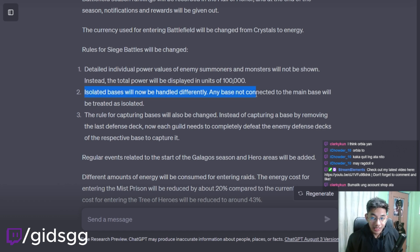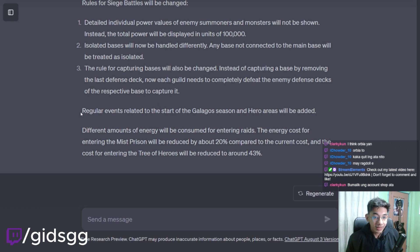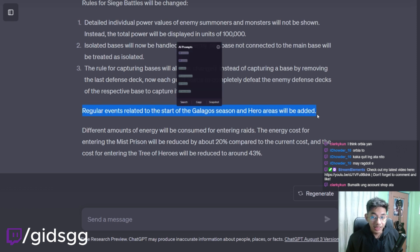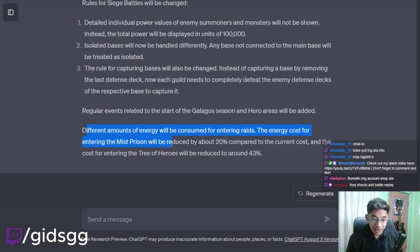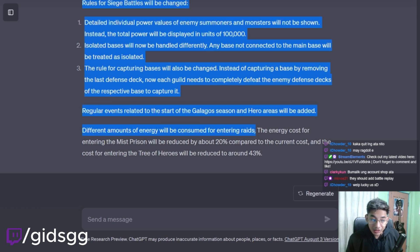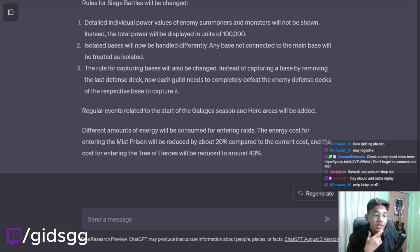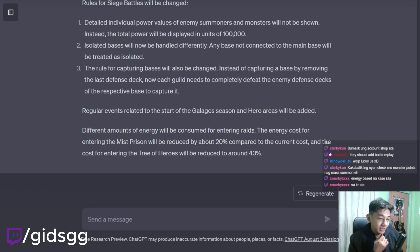Rules for siege battles will be changed. Detailed power values of enemy summoners and monsters will not be shown — instead, the total power will be displayed in units of 100k. So this is going to make it much harder, like you won't know if it's a good or bad defense. Isolated bases not connected to the main base will be treated as isolated. The rule for capturing bases will also be changed — each guild needs to completely defeat the enemy defense decks of the respective base to capture it. Because raids will be energy-based now, not weekly — different amounts of energy will be consumed for each raid. The energy cost for the Mist Prison will be reduced by about 20%.